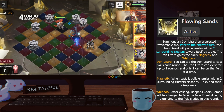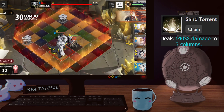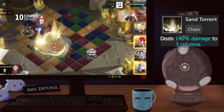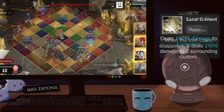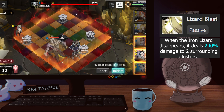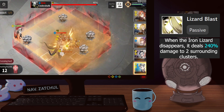Whirlpool makes the chain combo aim towards the Iron Lizard wherever it is. Going to the edge of the map, her chain combo is a column. I usually hate columns, and even in this case I hate them, but since hers can be augmented by the Iron Lizard it's not as bad — but it only deals 140 damage. Last but not least, the equipment skill Lizard Blast: the Iron Lizard deals 240 damage when it disappears to two surrounding clusters.